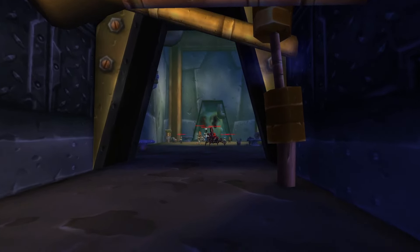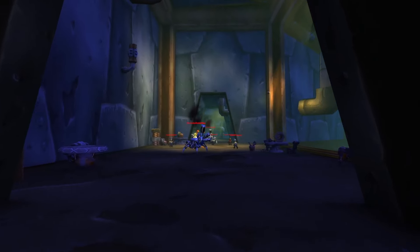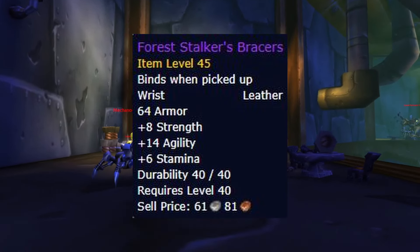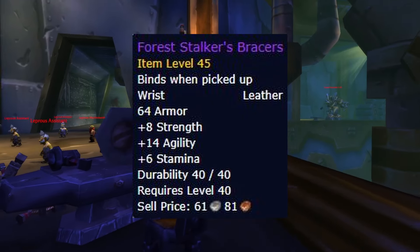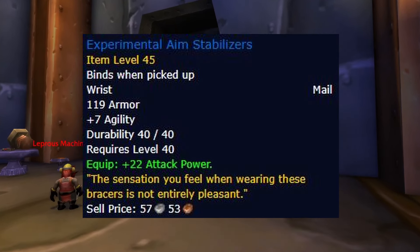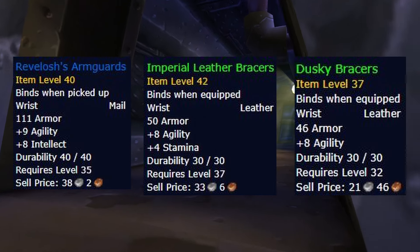For the bracers, we have two options in Phase 2, both of which are extremely close to each other. The first option is Forest Stalker's Bracers, so if you're already exalted with Warsong Gulch rep from Phase 1, then I would recommend just running these bracers for the whole phase. On the other hand, if you hate PvPing and you don't have the rep, you will want to aim for Experimental Aim Stabilizers. For alternatives, you can look at Revelosh's Arm Guards, Imperial Leather Bracers, or Dusky Bracers.